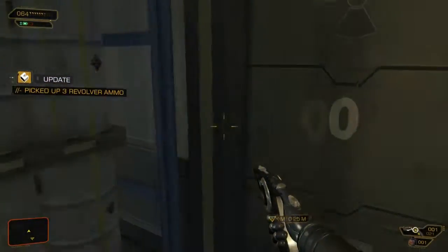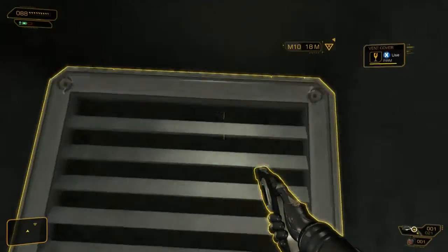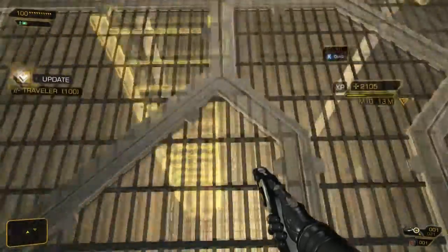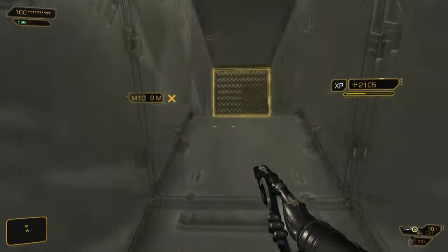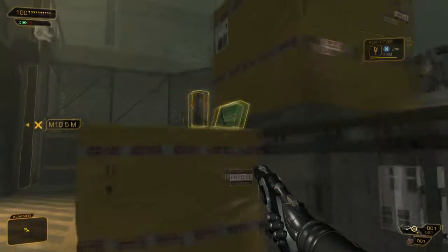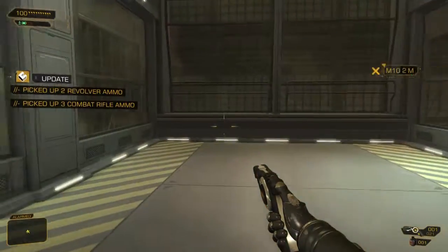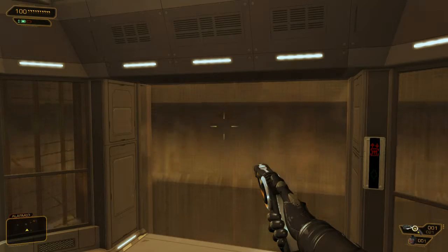No thanks — I'm going to just hide now. Vent — I need that, let me in. I'm not feeling up to fighting all those guys. Not bad, huh? A little unorthodox, but it's a very quick way to get to the elevator. I could have just foregone all of that — all those enemies, including the sniper that was on the roof.